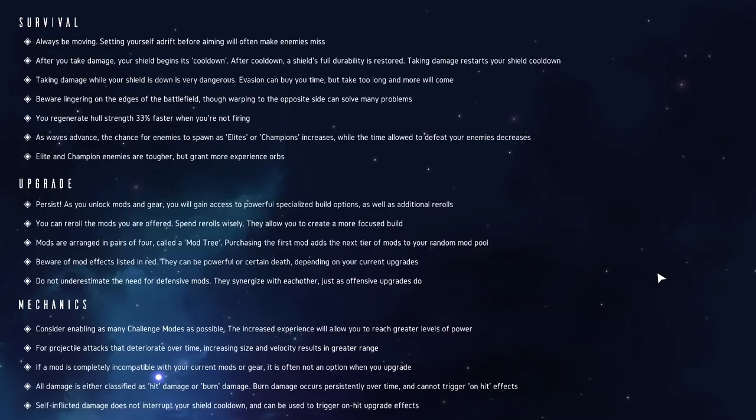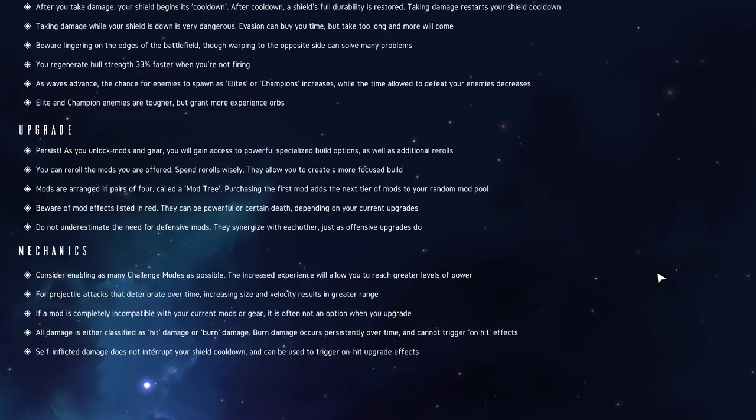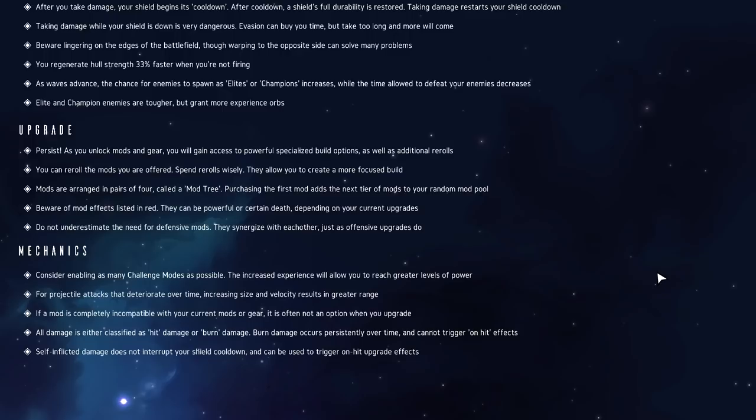Elites and champion enemies are tougher but grant more experience orbs. Upgrades persist. As you unlock mods and gear you will gain access to powerful specialized build options as well as additional re-rolls. You can re-roll the mods you were offered - spend re-rolls wisely, they allow you to create a more focused build. Mods are arranged in pairs of four called a mod tree; purchasing the first mod adds the next tier of mods to your random mod pool.